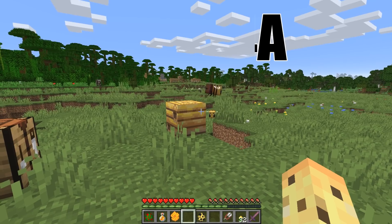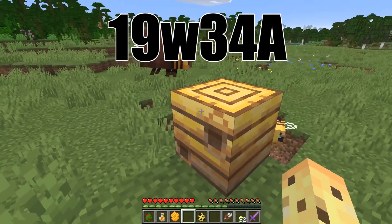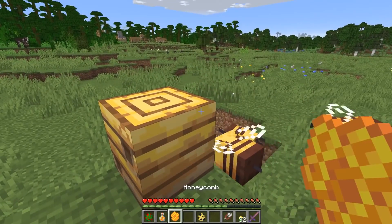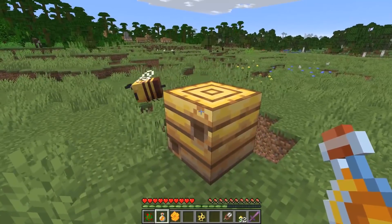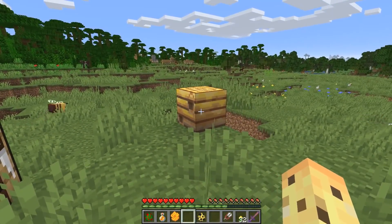Why is it called that? Because it's the first snapshot in the 34th week of 2019. The big feature in this update is bees. Technically speaking, it's not just bees — there's also honeycomb, honey in bottles, beehives and bee nests. But everything in this snapshot, including the dispenser changes, relates to bees.